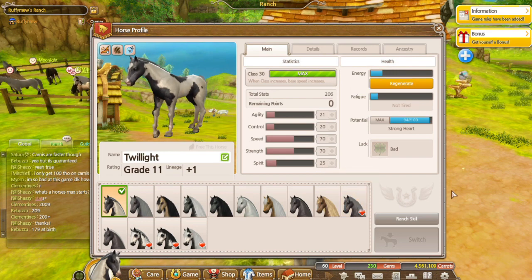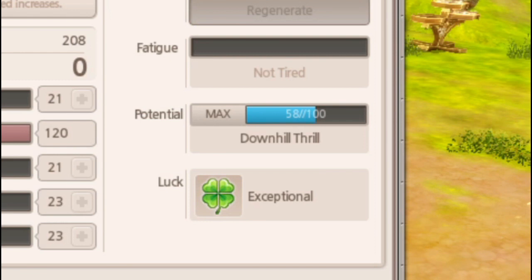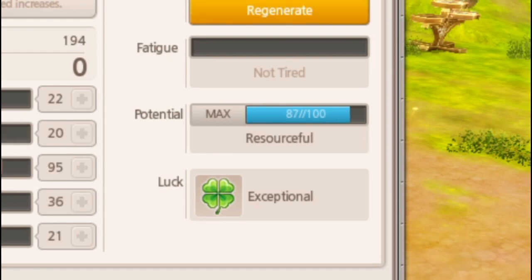Tip number six: horses can have something called potential, which are basically extra skills horses get through breeding. There are 14 potentials in total and they are very useful in racing.